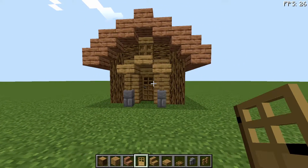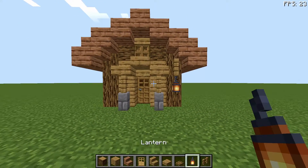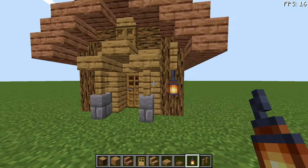This adds more depth to the house. Then for a bit of lighting you're just going to place a fence and a lantern just there. You could replicate it on the other side but I'm just going to do it on one side for now.